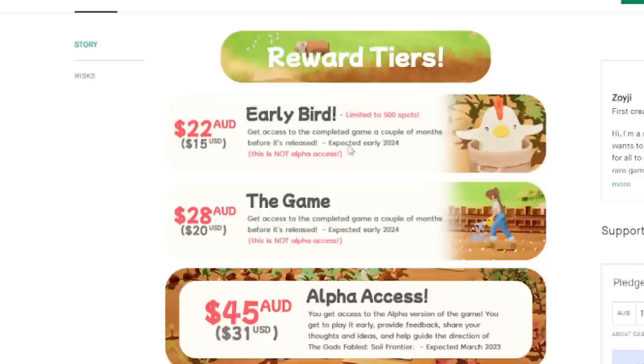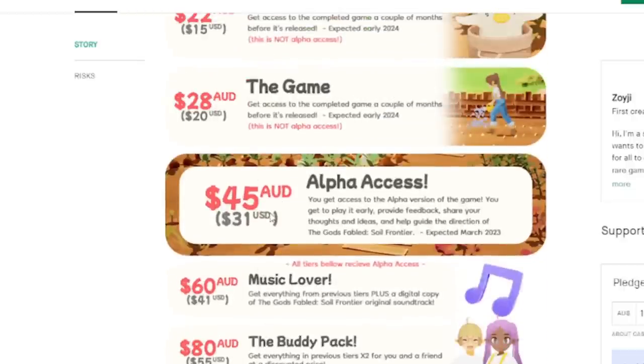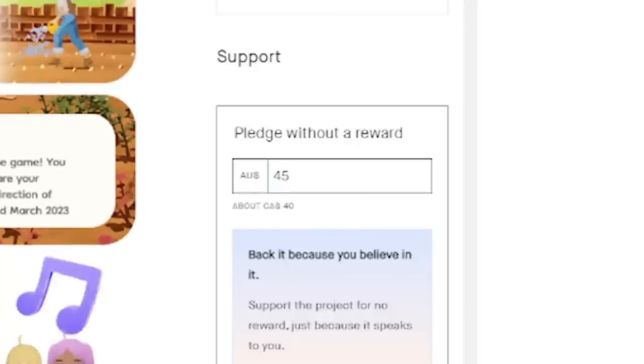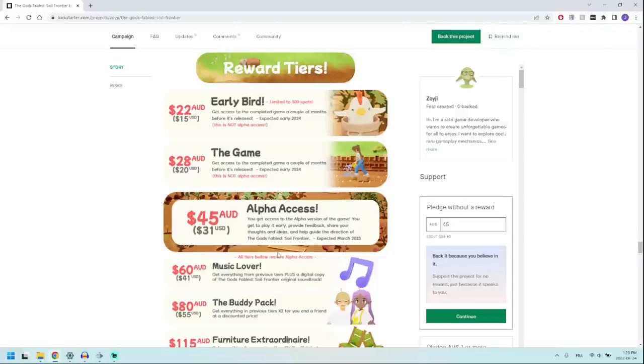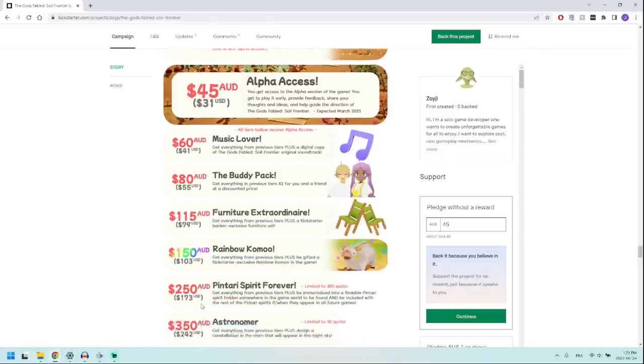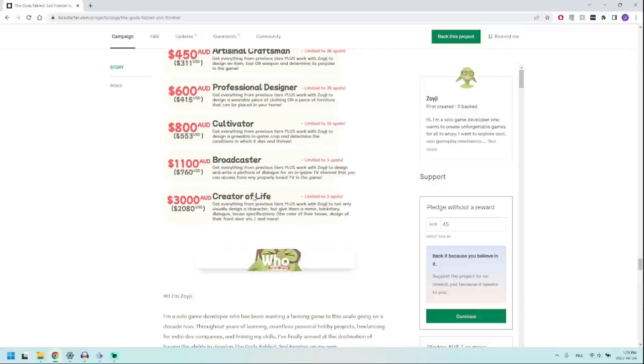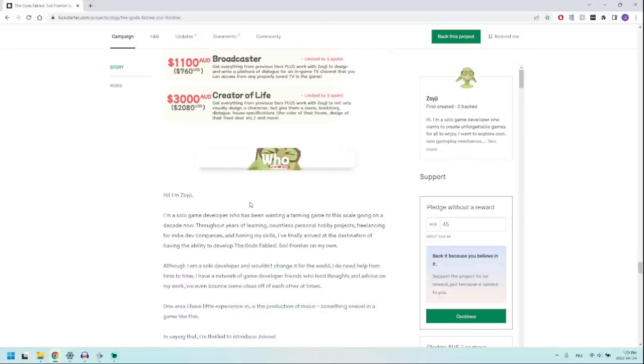Looking at the reward tiers: the Early Bird tier has 500 spots at 22 Australian dollars (~15 USD) and gives you the game a few months before the expected early 2024 release, though that's not alpha access. Alpha access is 45 Australian dollars (~31 USD or about 40 CAD), expected in March 2023 — though this timeline can change. There are many more tiers available, all the way up to $3,000 if you'd like; the link is in the description to read through everything.